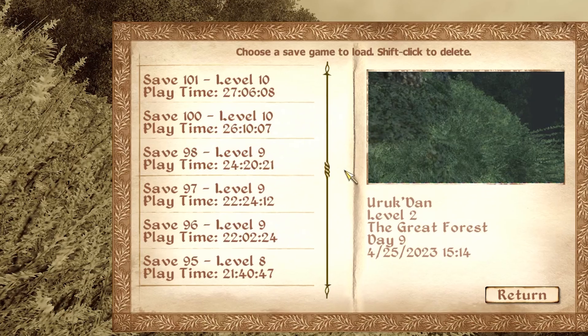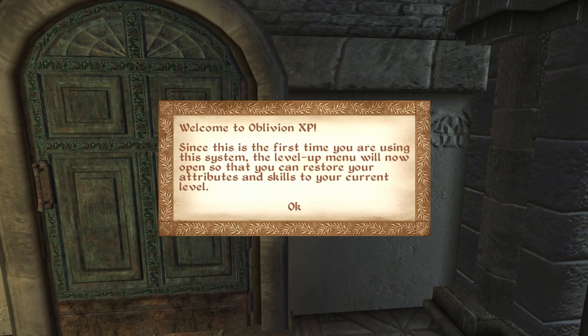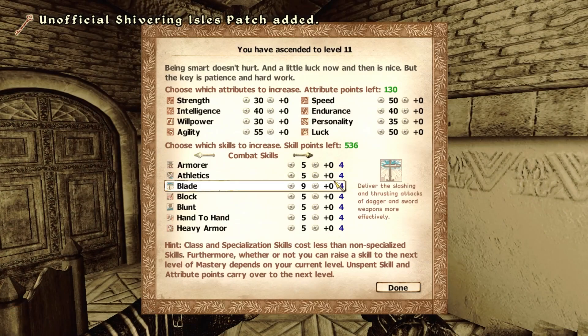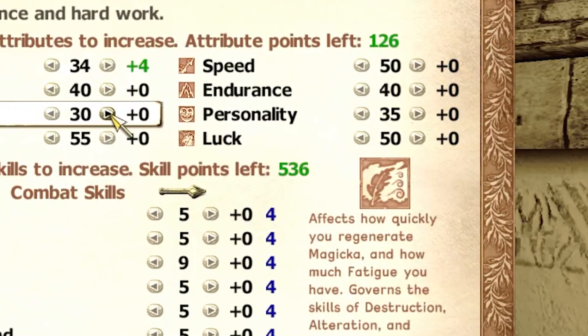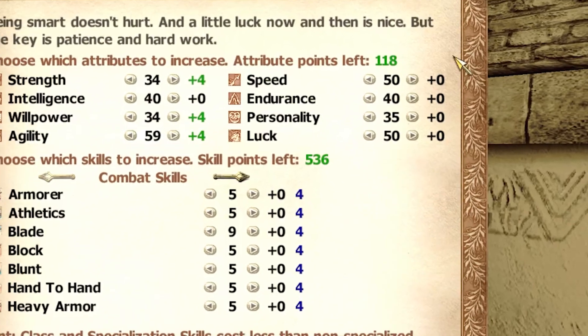But this mod gets even better from there, because you can actually use it on any of your existing characters — no new fresh save required for an almost total character progression overhaul. After leveling up your 100-hour hero the first time after Oblivion XP is installed, you'll be granted a level-equivalent number of attribute points and skill points to redistribute across your character and fully integrate them into the new game system. After leveling up, you can simply continue on your path with the new features of Oblivion XP. Massive hats off to the modders for integrating existing characters into this mod.